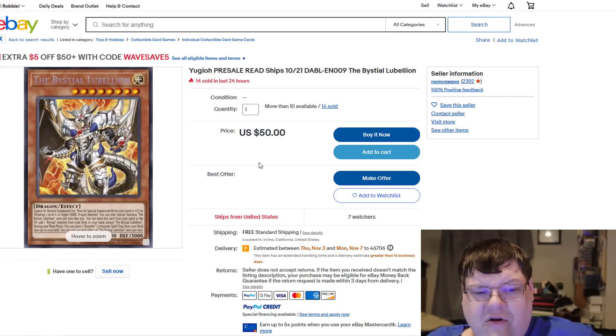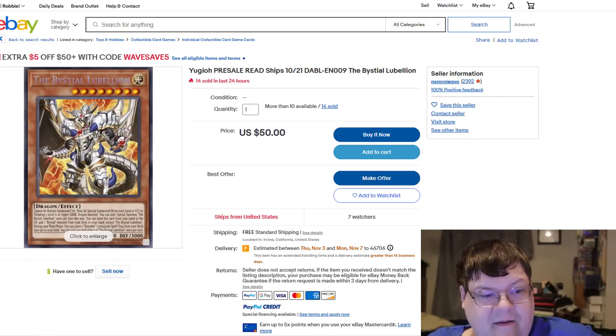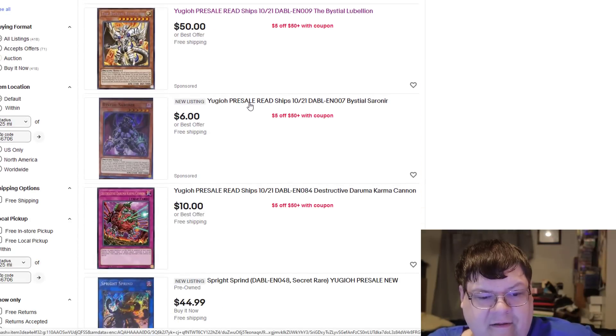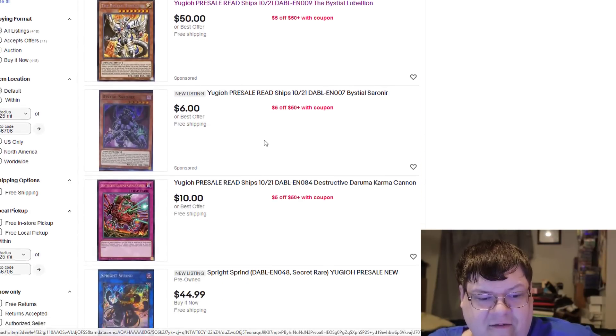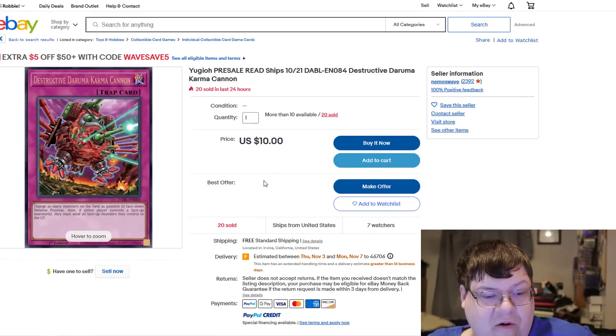Dragon Link will actually undergo its next evolution once this comes out. Saurineer for six bucks is whatever. How many of these have sold? 20 of these have sold in the last couple of hours.